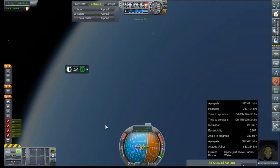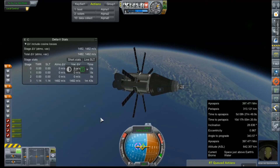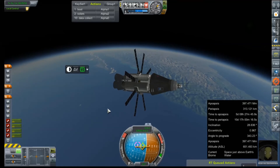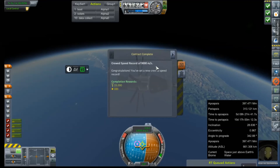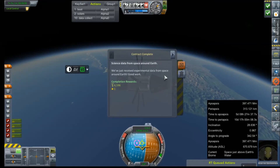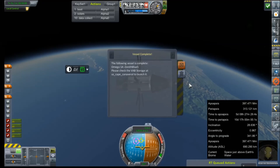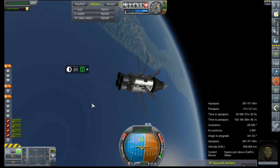We may put off the orbital insertion, although we do have 1,400 meters per second left in the tank. Let's see what contracts paid out: speed record at 9,000 meters per second — damn near 20 grand. Science data from space around Earth, which we did during launch — probably during an accelerated clip, but 5 grand for that. And vessel complete. Nothing major, just 25 grand worth of payout.